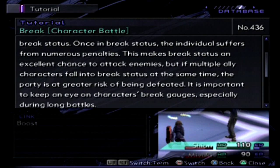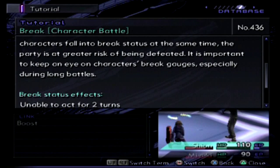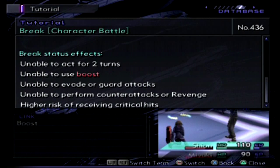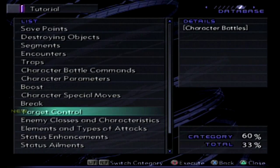It is important to keep an eye on characters' break gauges, especially during long battles. Once in break status, they are unable to act for two turns, unable to use boost, unable to evade or guard, unable to perform counter attacks or revenge, and there's a higher risk of receiving critical hits. So don't let that happen to you — though it's gonna happen to us.